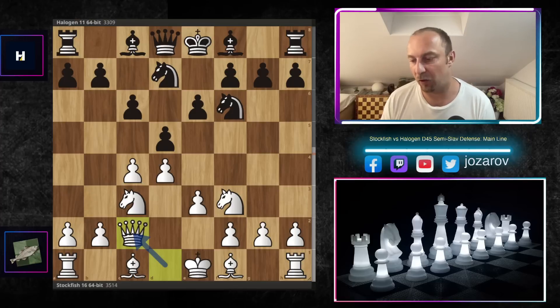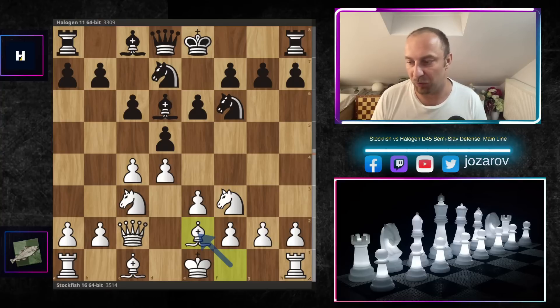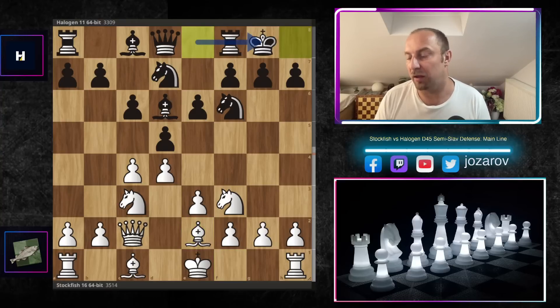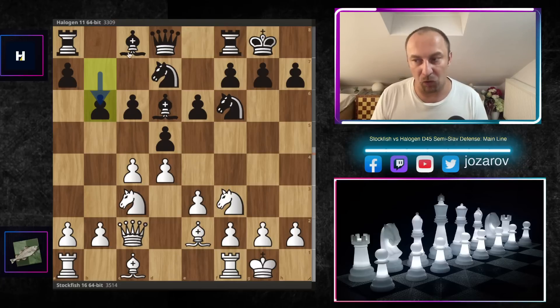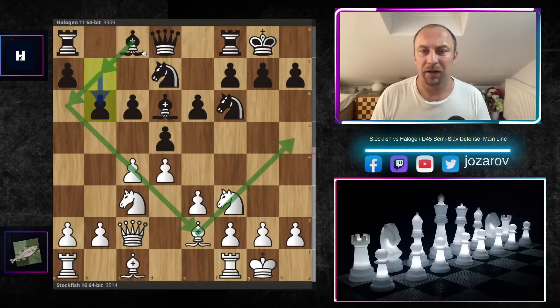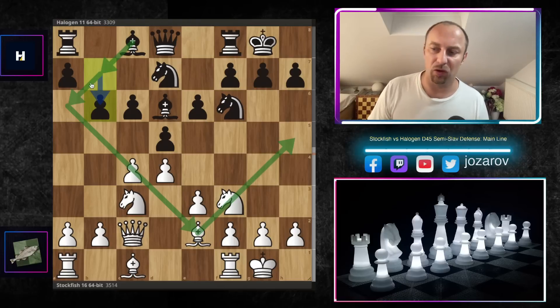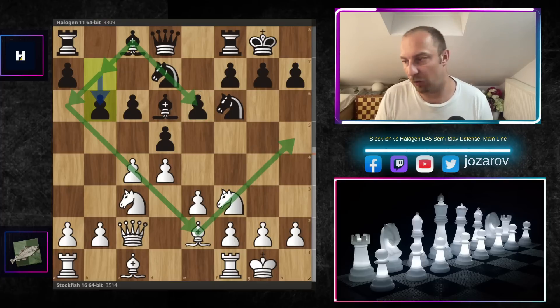Stockfish develops normally with queen to c2, so we have bishop to d6, preparing in some lines the breakthrough idea with e5. Stockfish continues with normal development: bishop to e2, kingside castling by both sides, then b6 preparing bishop to b7. Also bishop to a6 is many times tempting to trade off the light-square bishops, because the light-square bishop of white is perfectly fine while black's is not so good, blocked out by its own pawn structure.